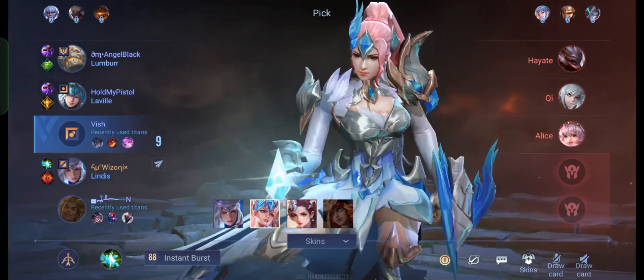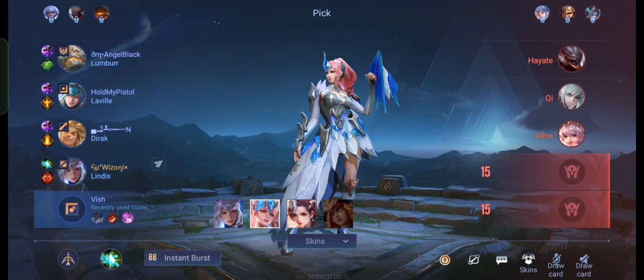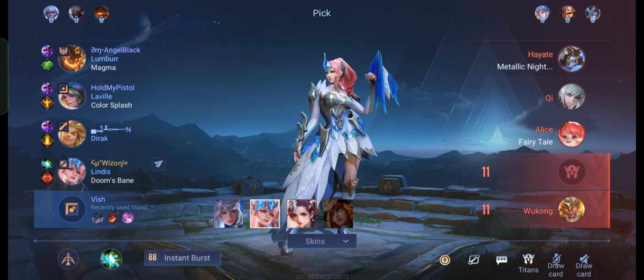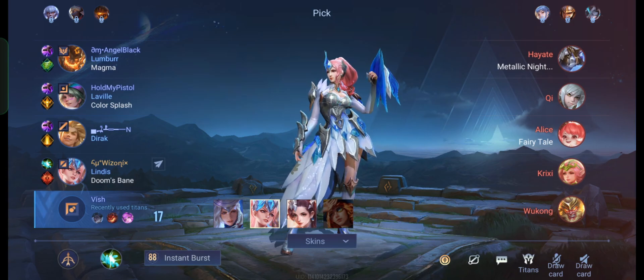I already decided I was going to play Lindis, so the opponents are Hayate and Qi. Lindis is kinda bad against Qi because we're going to depend so much on our jungle, and Qi is very good at camping. But we'll see how it goes. The opponents also have Wukong. We have Lumber, and this video is going to be about the best support you have ever seen.